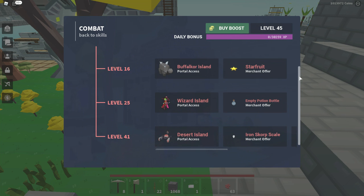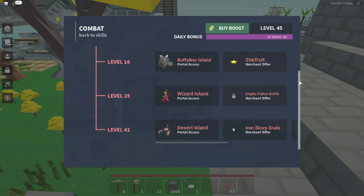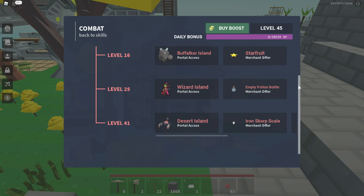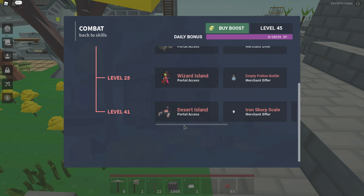For combat level unlocks: base stats, level 16 is buffalo cork, island axe, and starfruit, level 25 is wizard island axe and empty potion bottle, and level 41 is desert island axe, iron scorp scale, gold scorp scale, and ruby scorp scale which you can sell. For light melee: base stats and iron war axe at level 12. For heavy melee: base stats and gilded steel hammer at level 32.